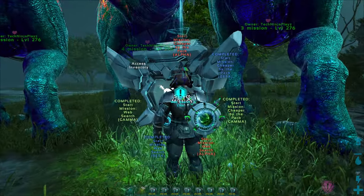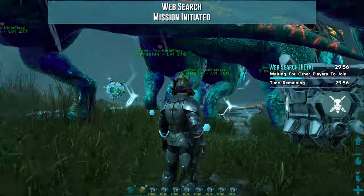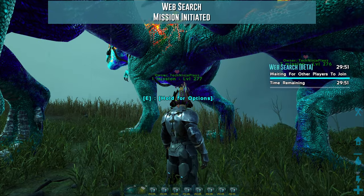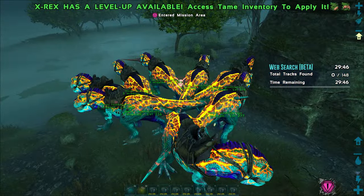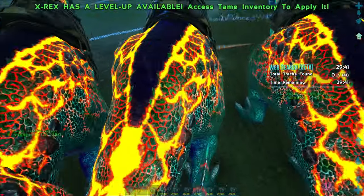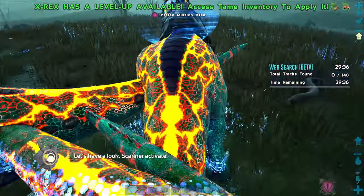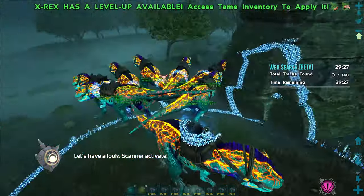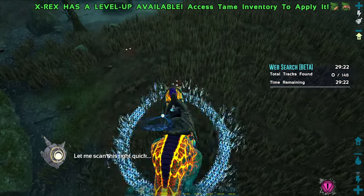For the next mission type, we have Hunt Missions. These are arguably one of the hardest mission types in all of ARK Genesis Part 1. The only thing that really boosts your chances of winning are better dinos. As you can see, all these dinos have been mutated. What you want to do is bring quite a few Rexes, and you have to go around and follow these footsteps.